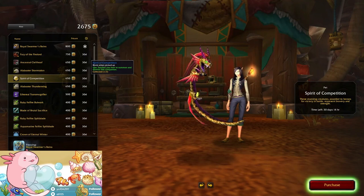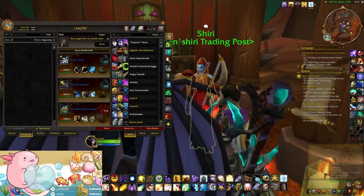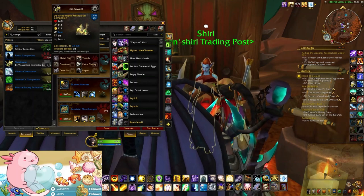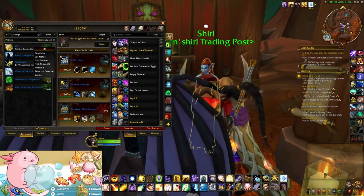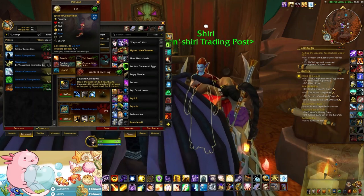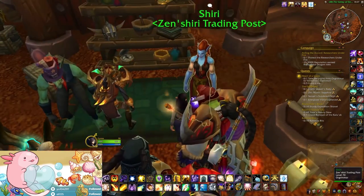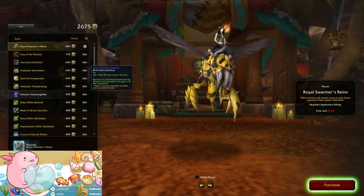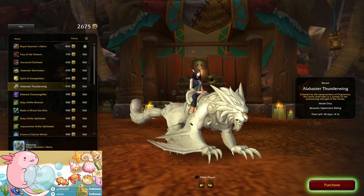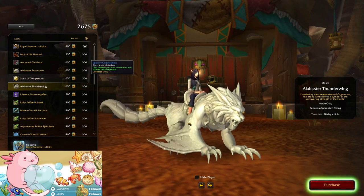Trading post pets are not cageable — my one should not be cageable since it wasn't like a TCG pet. Yeah, it's not cageable. I imagine the abilities are the same — can anyone tell me if they are or not? Alright, here's the Horde one — 650 for those as well.